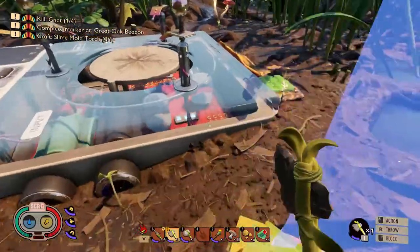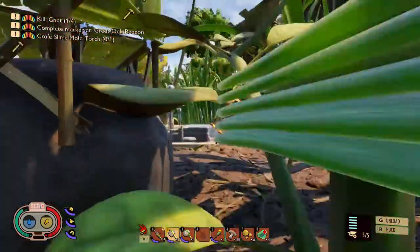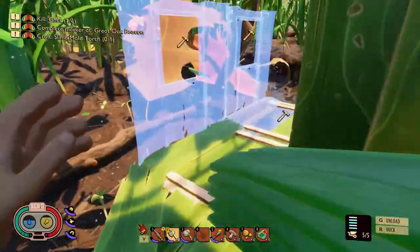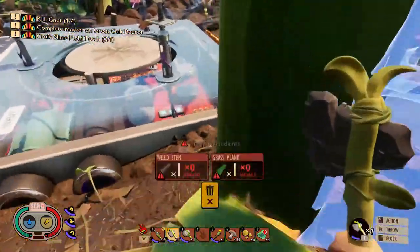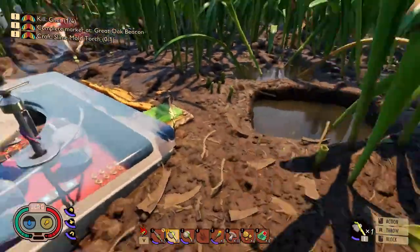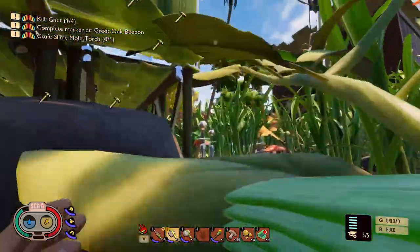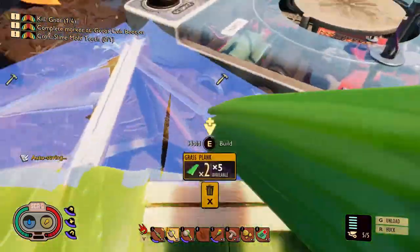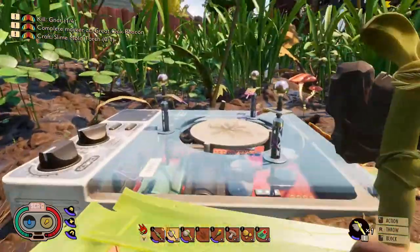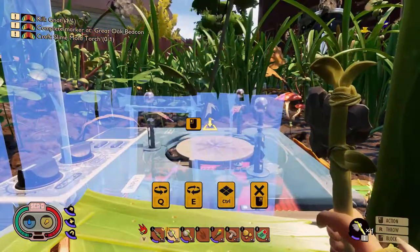I keep mistiming that jump, or I'm jumping so high that I'm hitting that leaf up above. What do we want to do here? Yeah, that'll do. So I'm definitely going to need more grass, and we're going to need more weed stems — three, four, five and six.